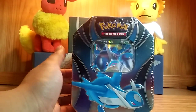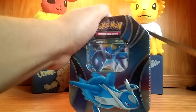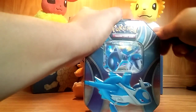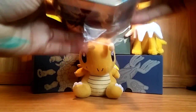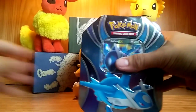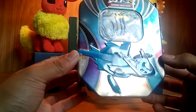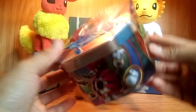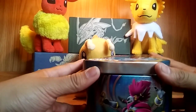You guys know the trick with these and the promo, so let's get this started. These things are really hard to open so I always just use a knife — boom, very simple. Really nice tin; I really like how Latios just stands out so much. And then Hoopa of course. Come on, let's get this opened.